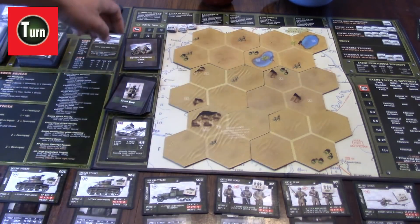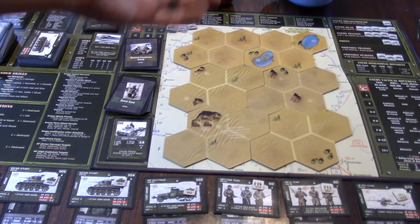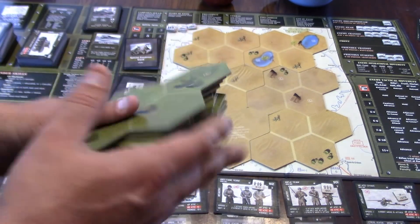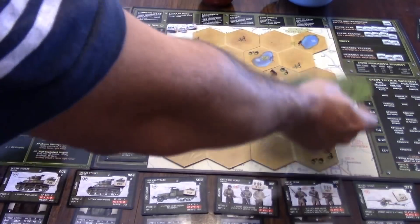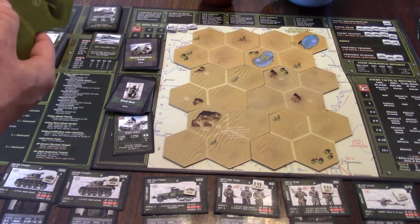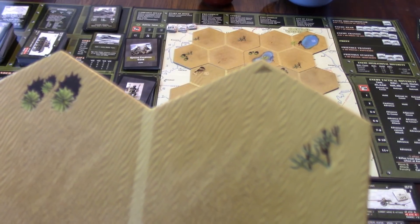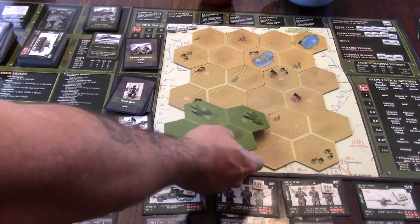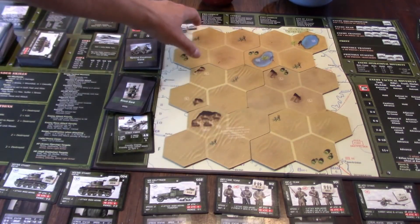Now place your turn counter, and then place your terrain tiles. I went ahead and pre-shuffled them to save time on camera. You take whichever terrain type you need — in this case desert — shuffle them up, and lay them face down on the board. Once they're all down you flip them up. Each tile has an arrow pointing to its northern side; you always orient that arrow toward the upper right quadrant pointing up.